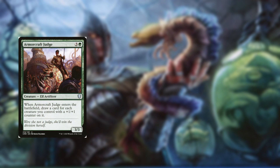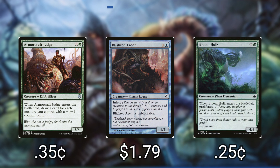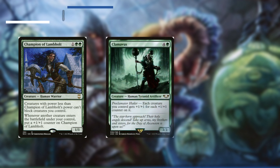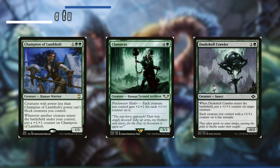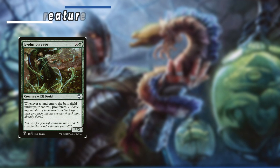For our non-legendary creatures: Armorcraft Judge — whenever it enters the battlefield we draw a card for each creature we control with a plus 1 plus 1 counter. Blighted Agent has Infect and is unblockable. Bloom Hulk — whenever it enters the battlefield we can proliferate. Champion of Lambholt — whenever another creature enters the battlefield under our control it gets a +1/+1 counter, and creatures with power less than Champion of Lambholt's power can't block creatures we control. Clamavus — each creature we control gets plus 1 plus 1 for each +1/+1 counter on it. Dusk Shell Crawler enters and puts a +1/+1 counter on target creature and each creature we control with a +1/+1 counter has Trample. Evolution Sage — whenever a land enters the battlefield under our control we can proliferate.